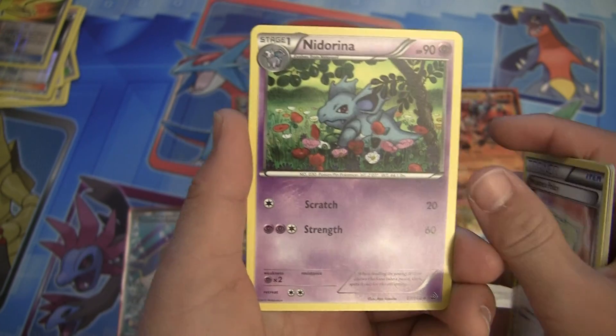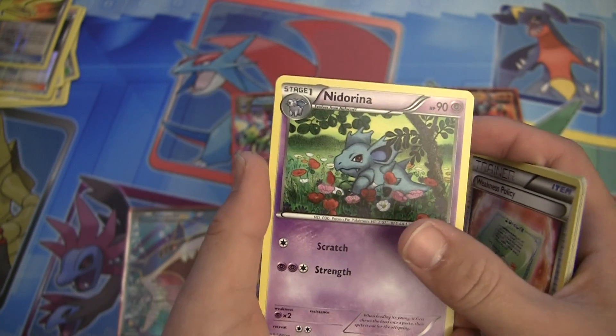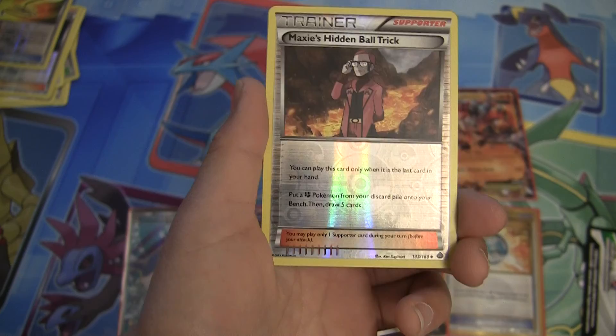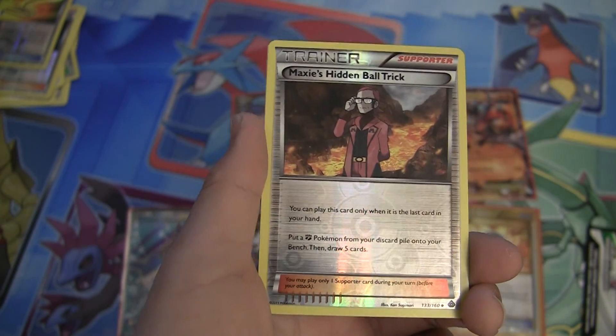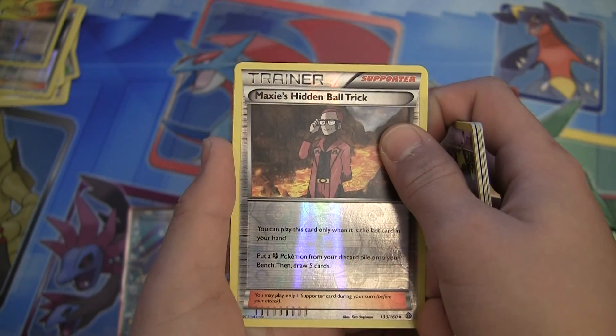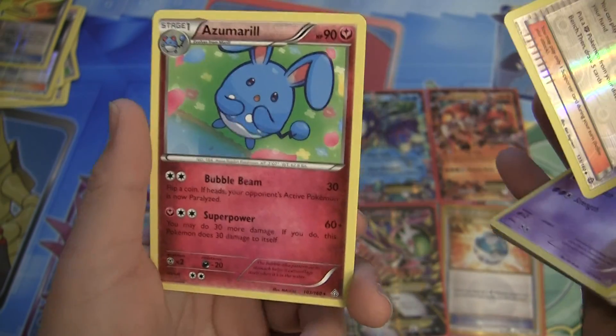We have 6 chances left to pull that Reverse God Card. So we have 2 Maxi's Hidden Ball Trick and 2 Archie's Ace in the Hole. And the rare in this pack is an Azumarill, which I didn't have, so not too bad.